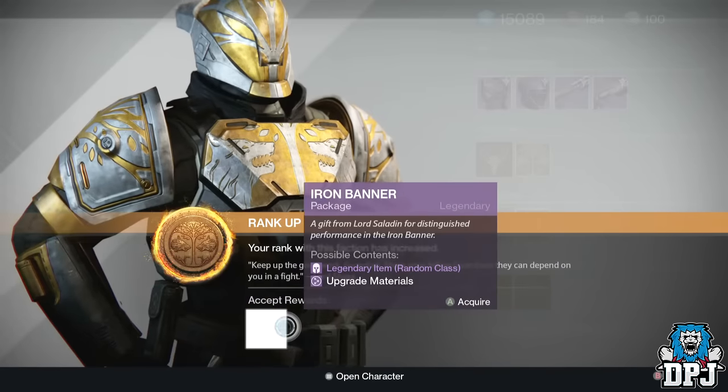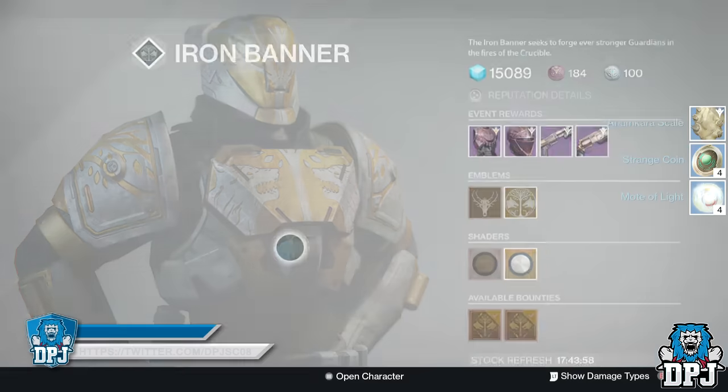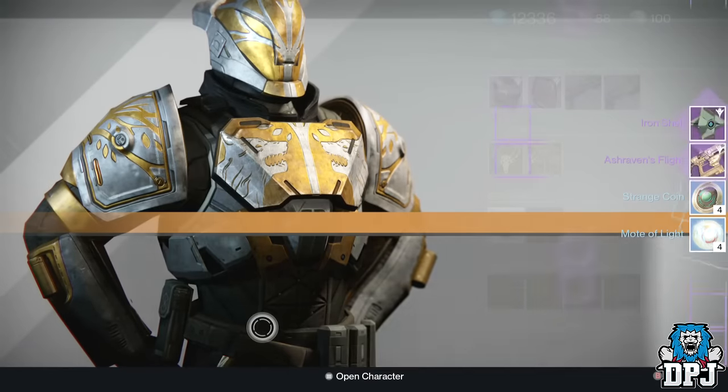On to my Iron Banner rank 5 packages. On my Hunter I got the Haken's Hatchet dropping at 335 with the perks Hit Fire, Perfect Balance, and Third Eye. I'm actually happy with this weapon — I deleted all other versions of it I had in the past, so I'm quite happy I got it again.